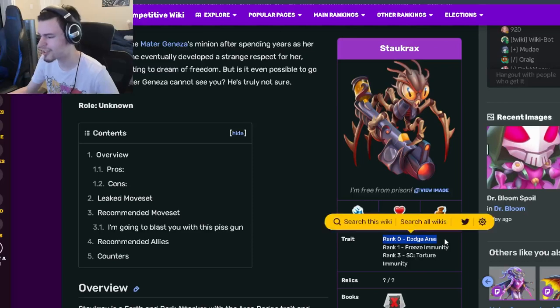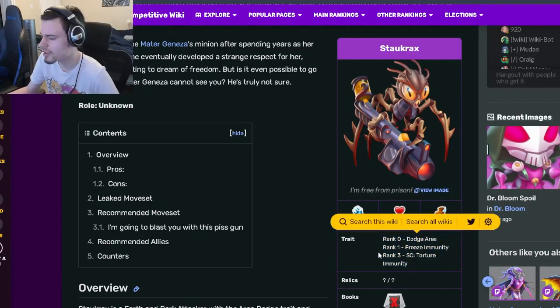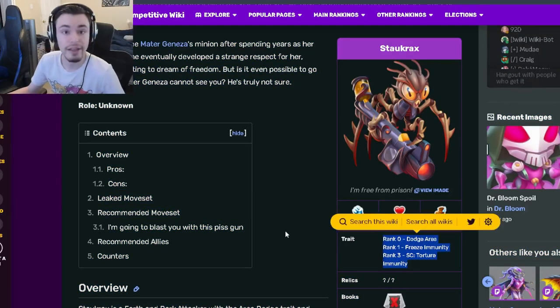Let's get started with the trait. His trait is going to be dodge area at rank 0, which is amazing. He also has freeze immunity at rank 1, which isn't that great, but then we go back to great with rank 3, which is torture immunity. Some pretty great traits — the only weak one is rank 1, but besides that both are really good.